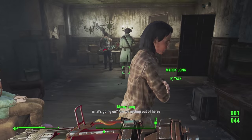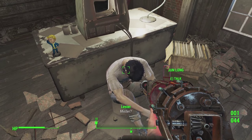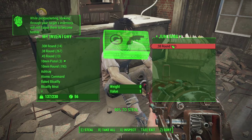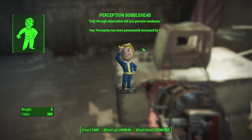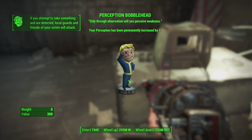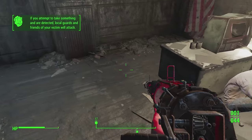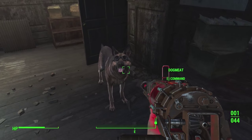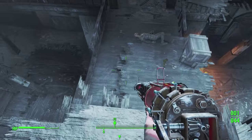Why is she so incredibly slow? Alright, something's coming and it's angry — thanks for the help. What's up Marcy, are we getting out of here? Look — steals rounds, and I have a pretty good chance to steal them too, let's do it. See ya buddy. Perception Bobblehead: 'Only through observation will you perceive weakness — your Perception has been permanently increased by one.' It's a bobblehead, our very first one! For those who don't know, same as Fallout 3 — you can get these bobbleheads and they will increase your SPECIAL stats.